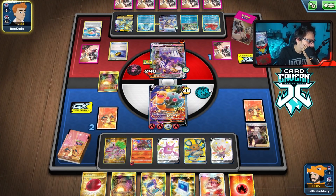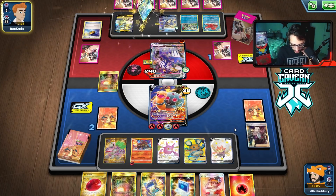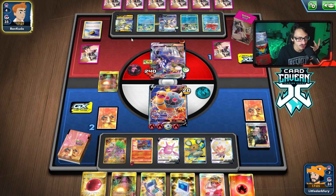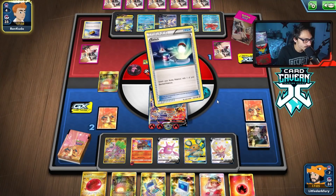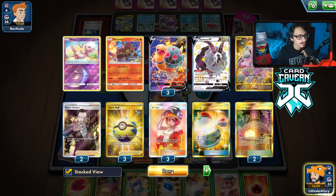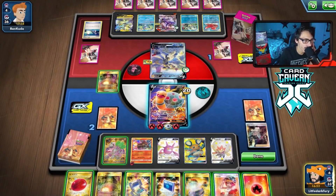It depends on how many switching cards they have left — they still have a Drizzile and about six cards left. I don't think they can deck out. I just can't think of a way to win. They could already have the Boss combo in hand. They do get a Switch, so we just lose because they always get Rapid Flow. We had Stamp we could have used.